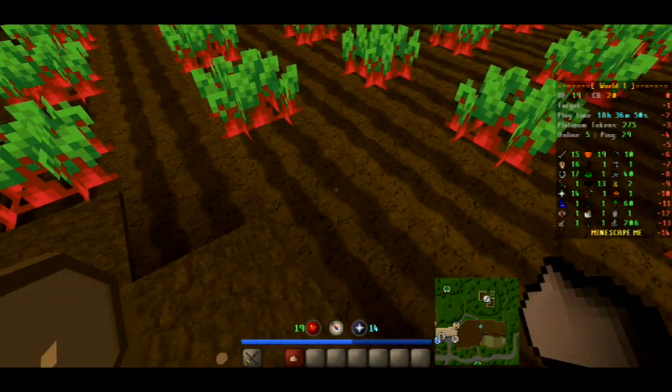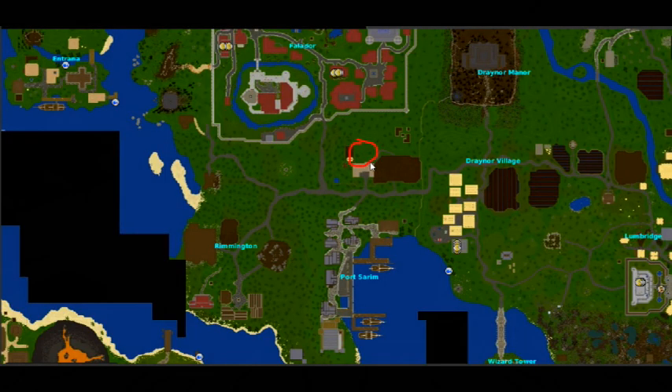Next up is burnt meat. You can get meat from the cows nearby. You can teleport to Falador and come down, or if you're at Port Sarim you can come up, or home teleport to Lumbridge and go to the cows. You can also enter the house from the back, or if you're at Rimmington you can just come up this way to get to the cows.